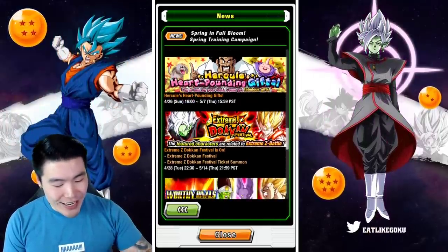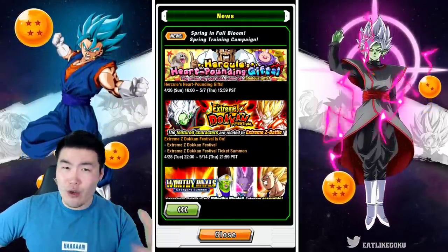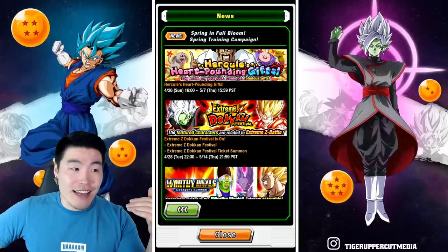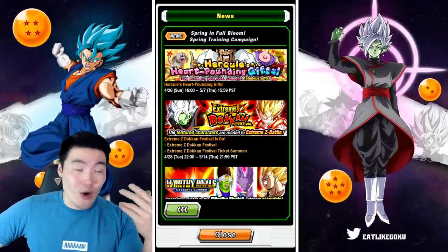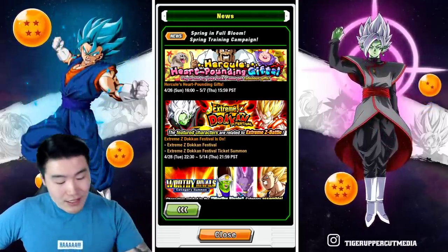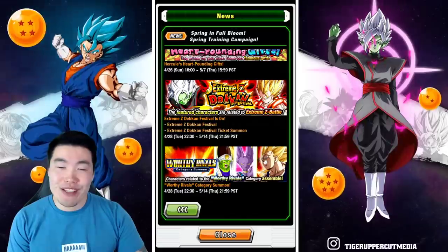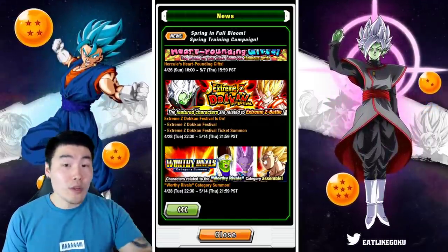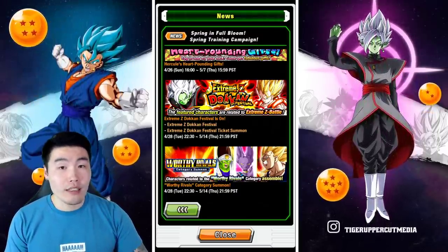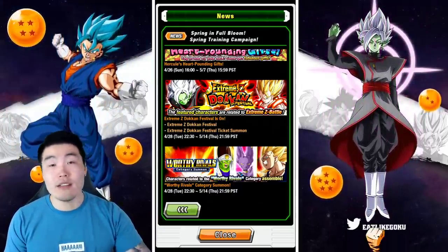The Extreme Z Awakening is as expected for the tech-merged Zamasu, or Fusion Zamasu — and that's pretty hype. I love this unit, and I'm always open to an improvement to my Realm of Gods team or Future Saga team. Based on what I've seen, he hits really hard but his defense is still kind of lacking. He's a good Extreme Z Awakening nonetheless. I'll give you guys a quick breakdown in an upcoming video and talk about the Extreme Z Battle event as well.